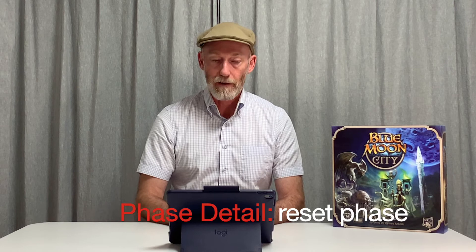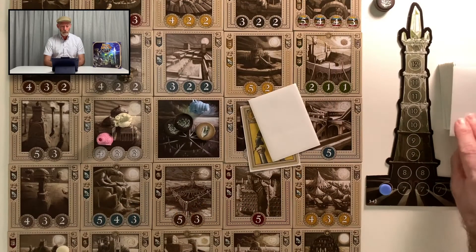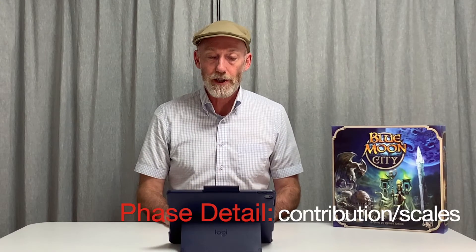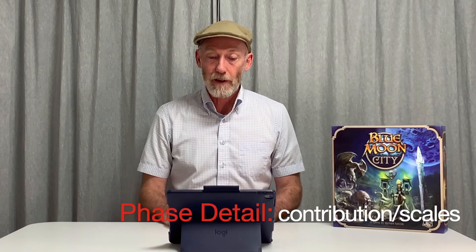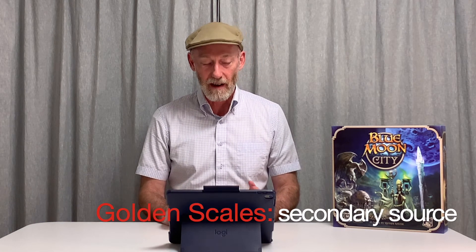The final turn phase is the reset phase, and this is where we get to fix our hand. You can discard up to two cards and draw that many from the deck plus draw two more. Any dragon present on the tile when you make your contribution will award you a golden scale, but only once per dragon. Scales are a secondary mechanism which provides an additional payout of crystals in a cyclic manner.